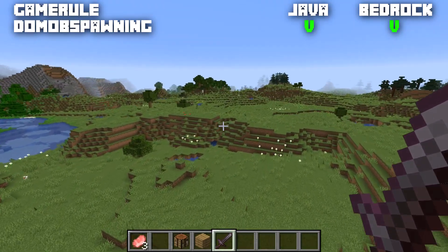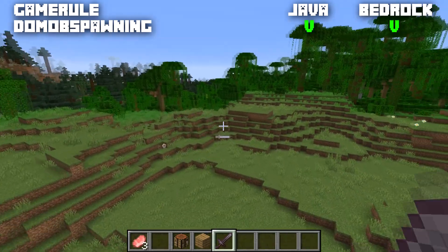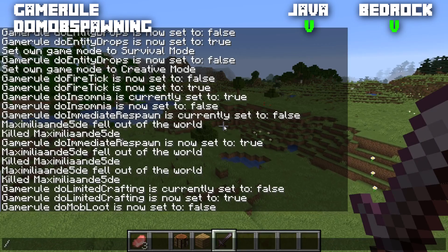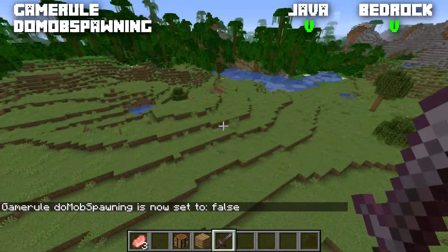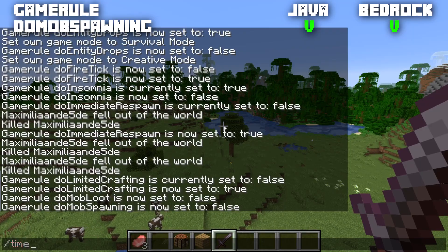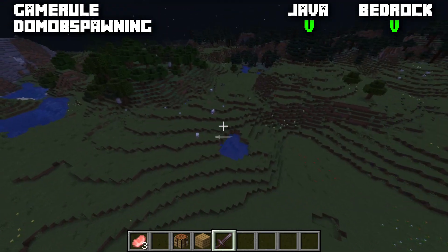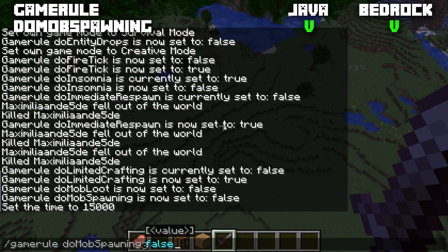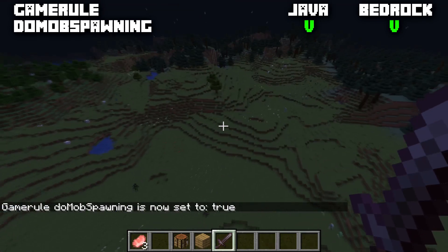The game rule doMobSpawning is normally set to true for both editions, meaning mobs naturally spawn — though this does not affect spawners, raids, or other events. When set to false, no new mobs will spawn except from spawners or raids. Setting the time to night confirms this: not a single hostile mob spawns, and passive mobs also stop spawning. Set it back to true and immediately spiders, skeletons, and more mobs appear.